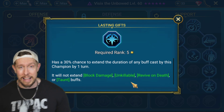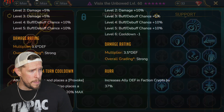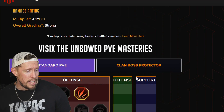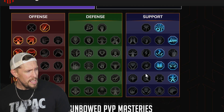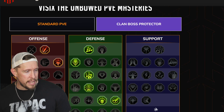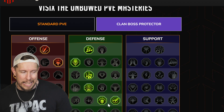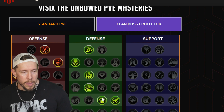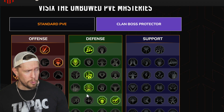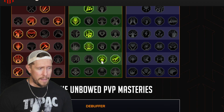Lasting Gifts is also valuable for extending the ally protection duration. I like support and offense trees for her. HellHades recommends a similar standard PvE build. For certain areas like clan boss or Dark Fae, you might consider going defense tree for Retribution, getting those counterattacks and additional turn meter manipulation on the A1.